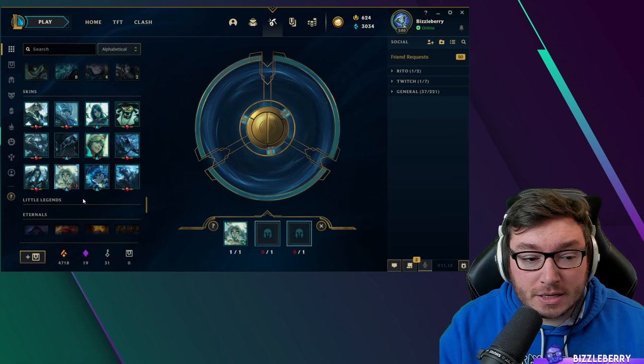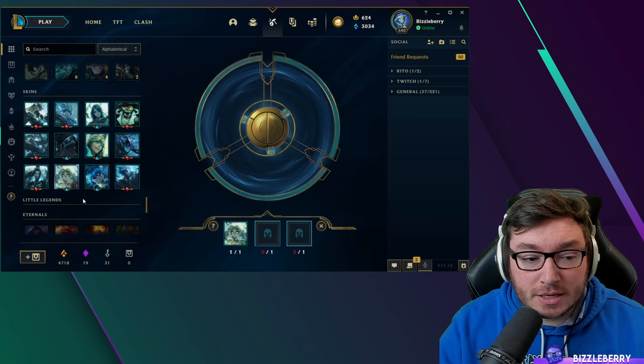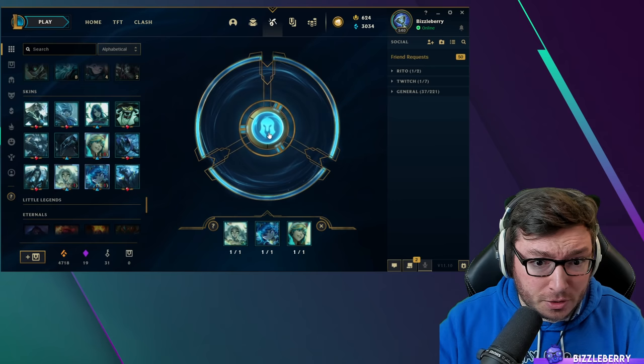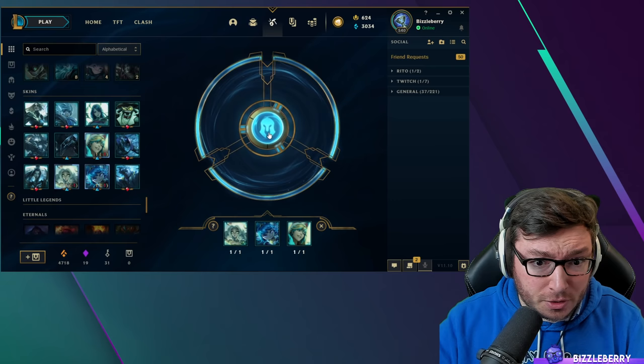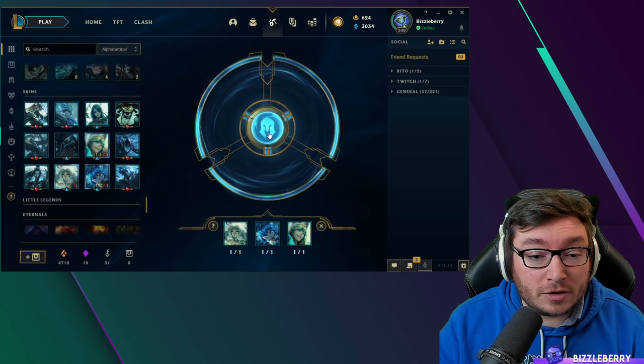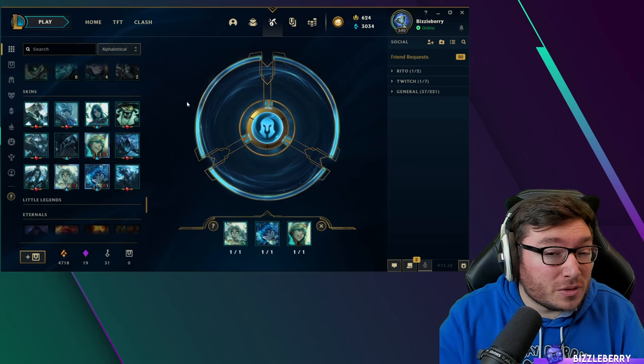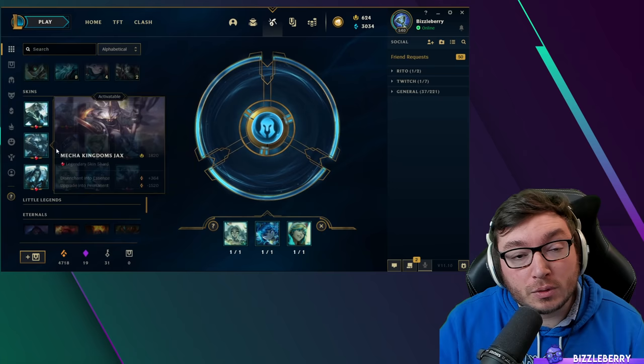You also have an alternative gambling mechanic where you can take three random skin shards and press a button to roll a random skin you don't own and receive it permanently — it could be for any champion, even one you don't own. This is a riskier method; I wouldn't recommend it when you first start, but players who have accumulated a lot of skins generally use this to unlock the best skins for almost free.